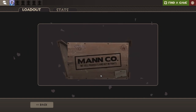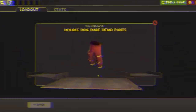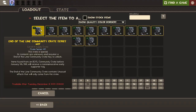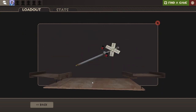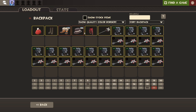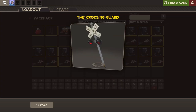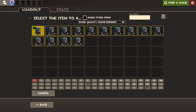Can my luck keep going well? No! And we're back. Nature is healing — my bad luck has returned. Oh, the Crossing Guard. That would have been insane if it was strange, but I did not expect to see that. That's an interesting thing about this crate — it's mostly cosmetics, but then there's just a random melee weapon reskin you can get in there.